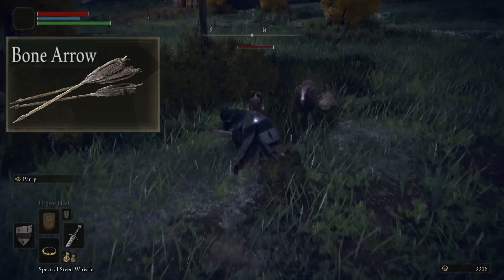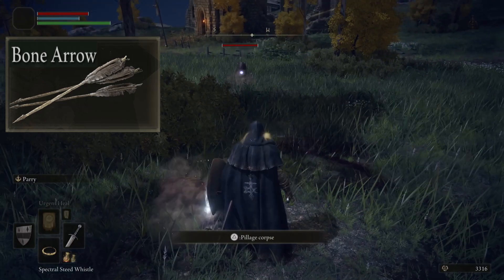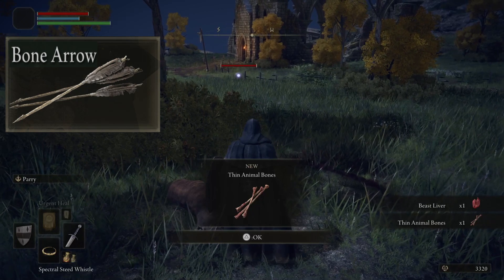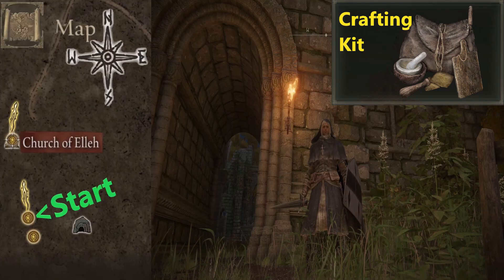In order to craft arrows, we're going to need some kind of animal bones, which are typically dropped by sheep such as this one right here. In addition to that, we're going to need a crafting kit as well as some other stuff.